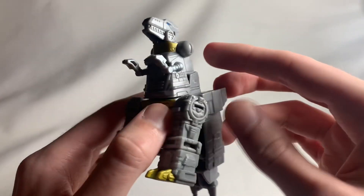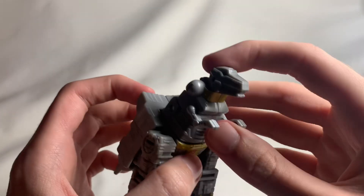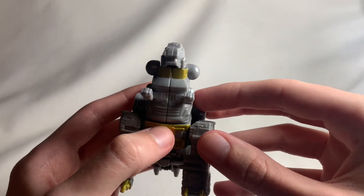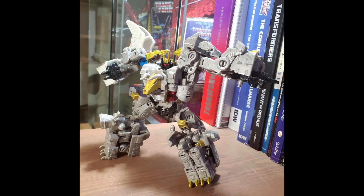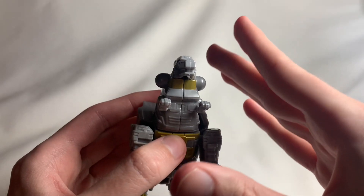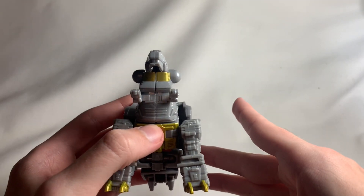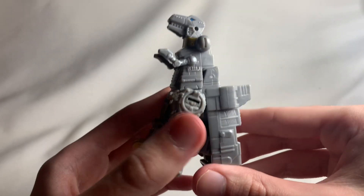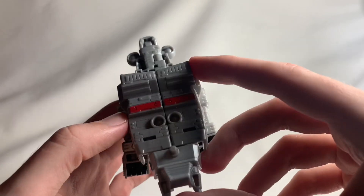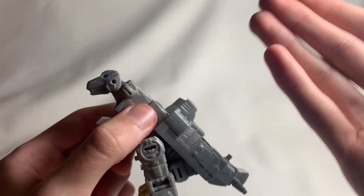I did mention there's another mode this guy can transform into that I'm not going to show, because this guy is actually part of a combiner set. You can buy other Dinobots and combine them into Volcanicus, which is actually pretty cool. The actual Volcanicus figure when they're all put together actually doesn't look that bad. People say it's a little too blocky, but I think the blockiness is equally distributed throughout the figure.